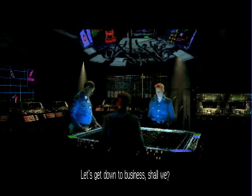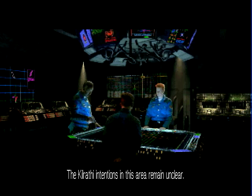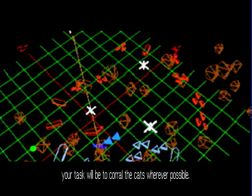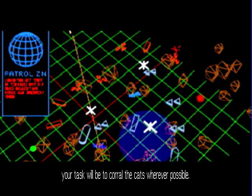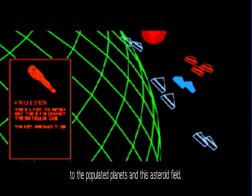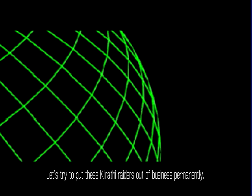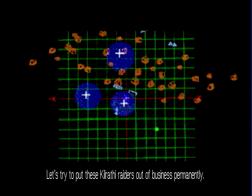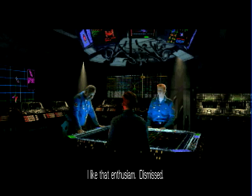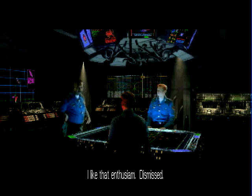Let's get down to business, shall we? I'm ready, sir. The Karathi intentions in this area remain unclear. While we continue to gather intelligence, you're tasked with weakening the Kilrathi Cats wherever possible. We wish particularly to shut off their access to the populated planets and this asteroid field. Let's try to put these Karathi raiders out of business permanently. Ready to go, sir. I like that enthusiasm. Dismissed.